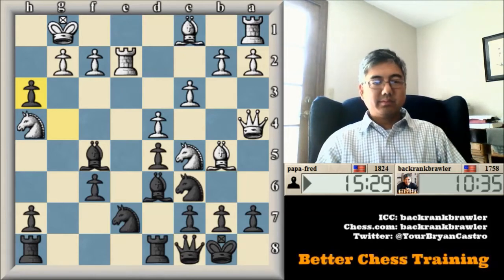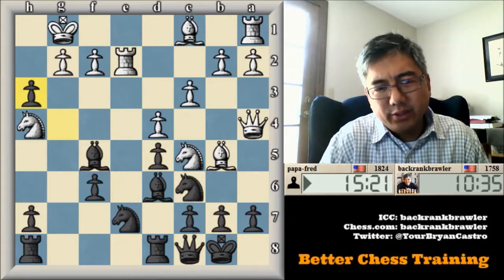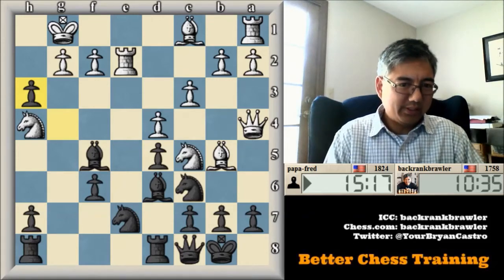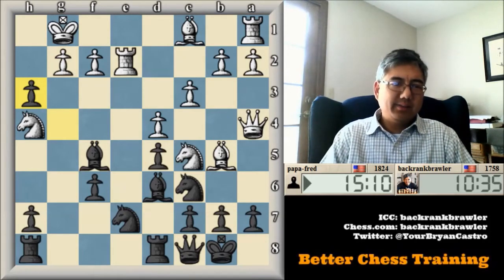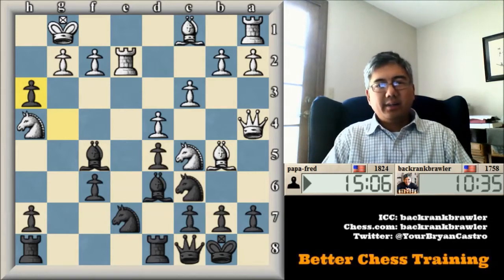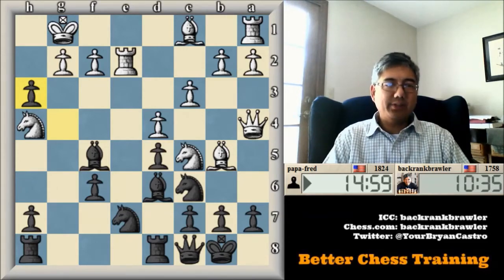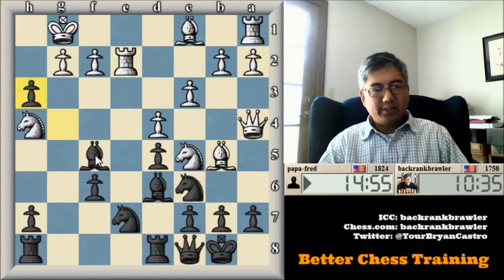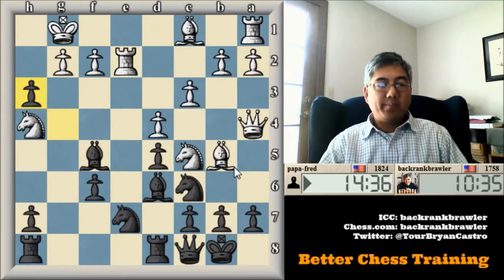One of the things you want to be thinking about when it's your opponent's move is: what is his best move? Try to find what the biggest threat is. Starting out with forcing moves — checks, threats, and captures. The big ones here would be capturing this bishop. He can try one of these sacrifices. If he does try knight to A6 check, I can just move to A8 and not take that knight. If he takes this bishop, I just take back with the knight, and then this knight is protected.